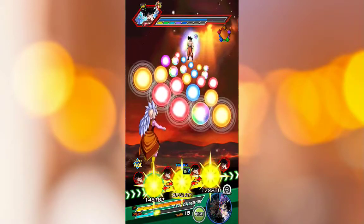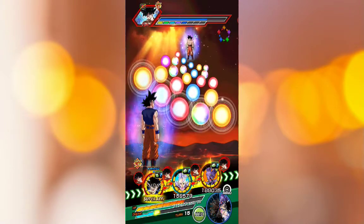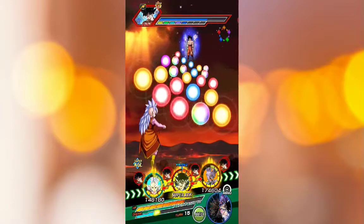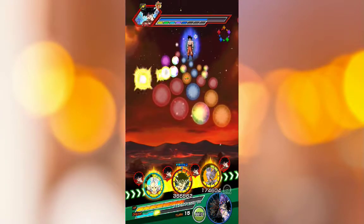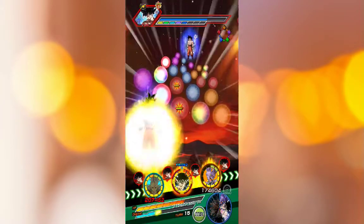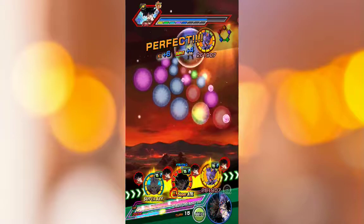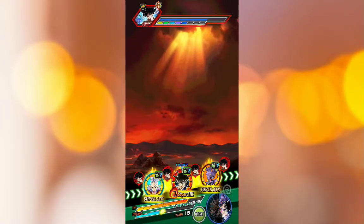How do I want to do this actually? I still got the Princess Snake. I think I would do this — Goku can dodge. I don't want to die, but I think we're going to do this. We're going to see how well West Supreme Kai tanks here. So let's grab all these. Hopefully we don't die.